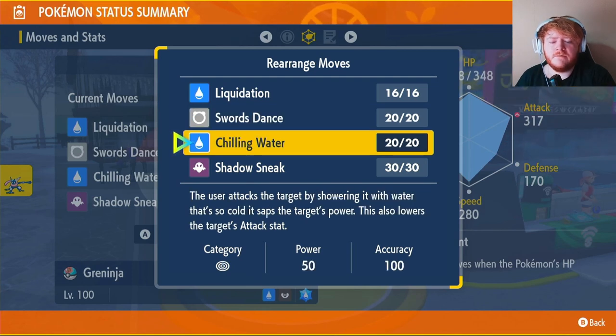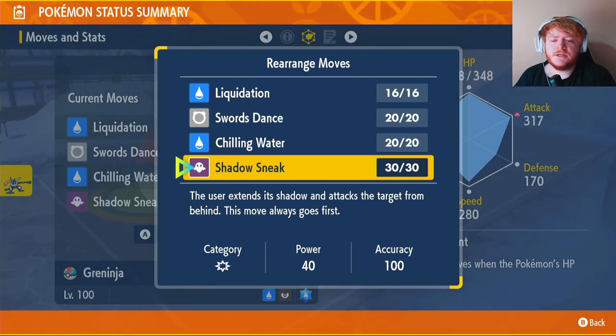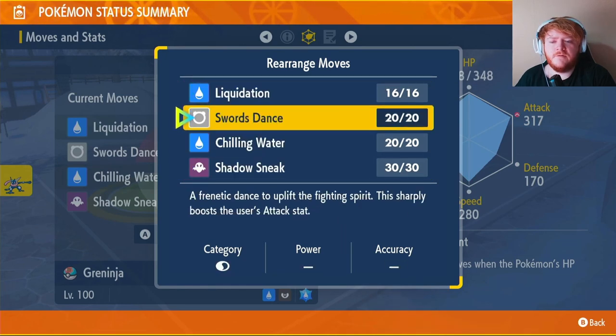We're using Chilling Water even though we're a physical attacker — if we come up against a really strong physical attacker, we can use it once at the start of the raid to decrease its damage output a lot, then keep attacking and get our Terastallization while it's doing minimal damage. Shadow Sneak is there in case we're at 30% or less HP and they have a priority move, or we need that extra Tera charge before we faint.